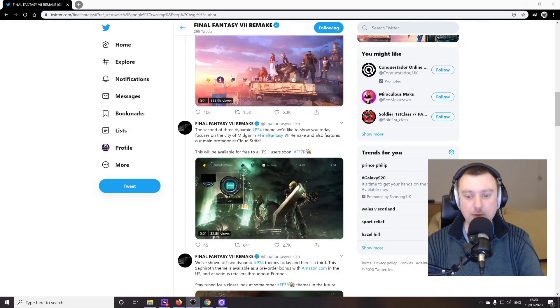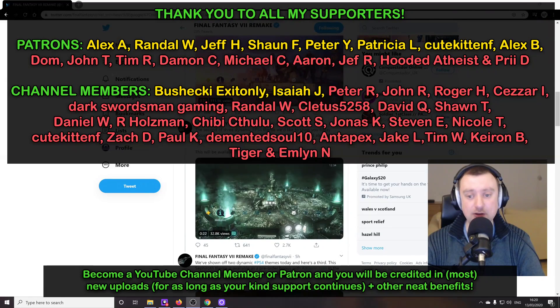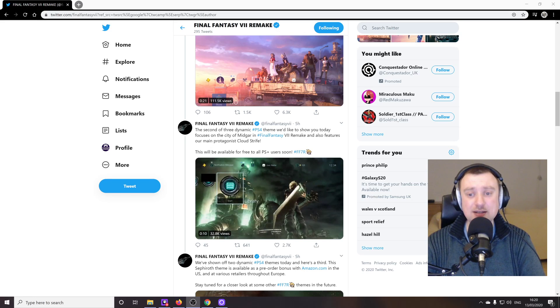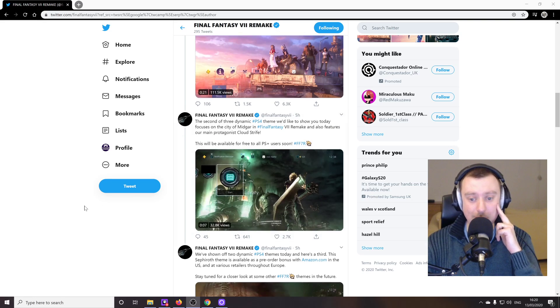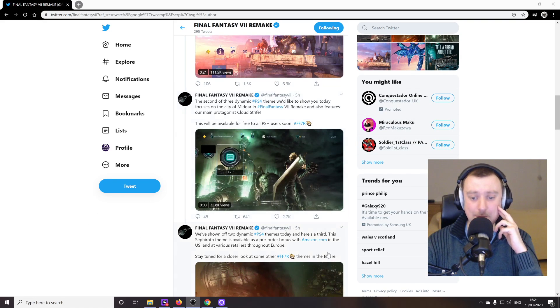Greetings YouTube, Simon here — welcome back to the channel. Quick video for you today because we are exactly four weeks from the release of Final Fantasy 7 Remake. The official Final Fantasy 7 Remake Twitter feed is continuing with the hype train by showing us some themes going to be available for the PS4 dashboard. I'm really going to be focusing on the one we didn't know about: the dynamic theme based around Midgar.